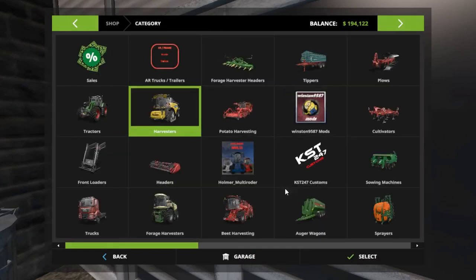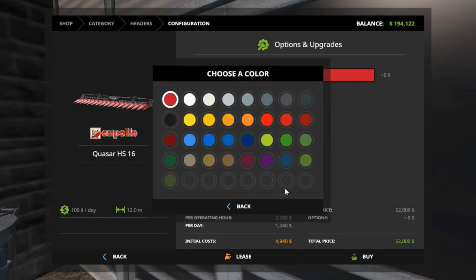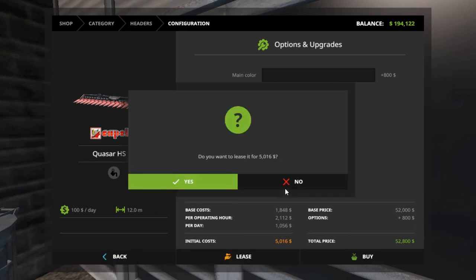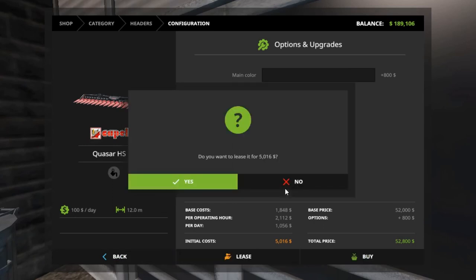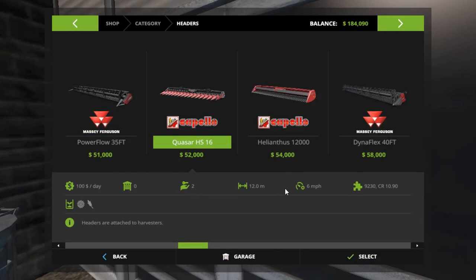Now we've got to get a header for them — actually two headers, because we have to get corn. I configured extra, so it should be $5,016, and that's what I got down here, times twice. Lease. Lease. Okay, it should be two of them — yep, two.